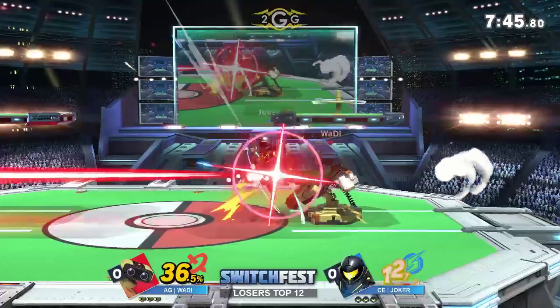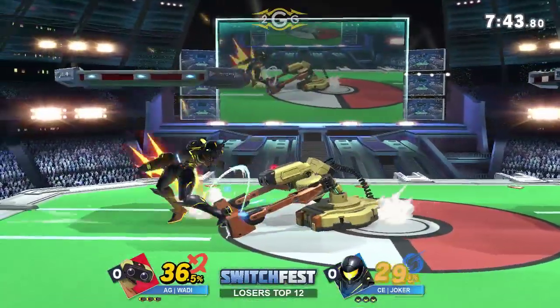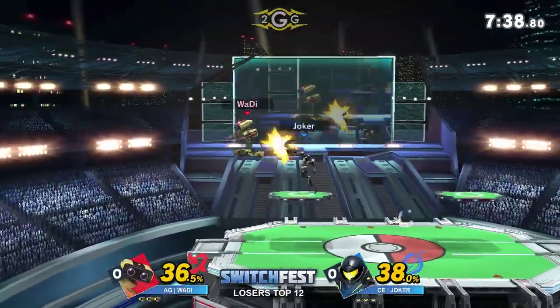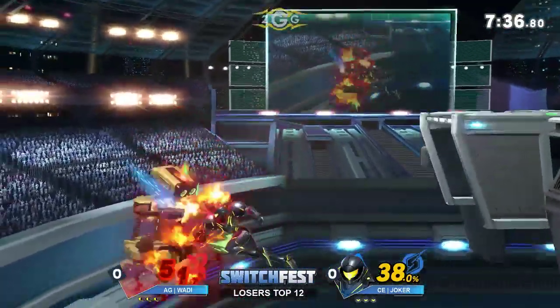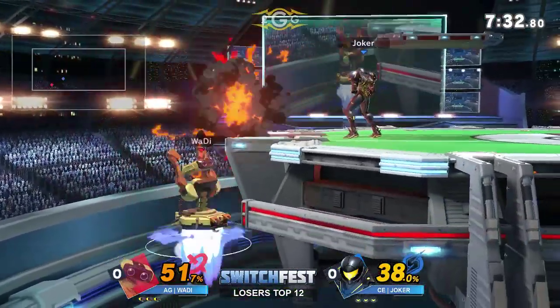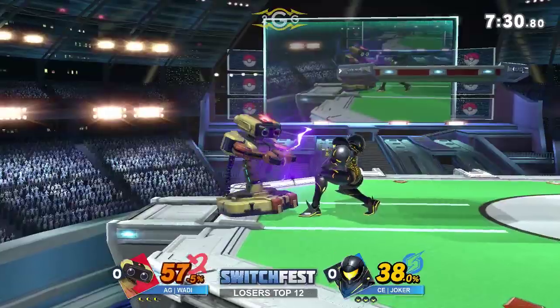I think this matchup is actually Samus's favorite, just because of how big ROB is. A lot of Samus's combos that she likes are going to actually work, whereas with other characters that are smaller or have different aerial drift, they will not connect. You're going to be seeing a lot of charge shot — not just to kill, but also to get some combos.